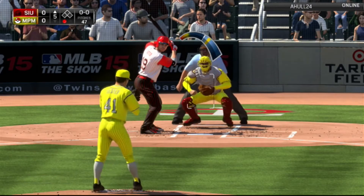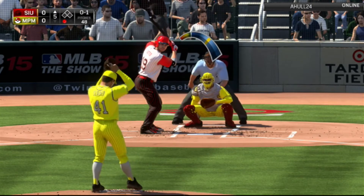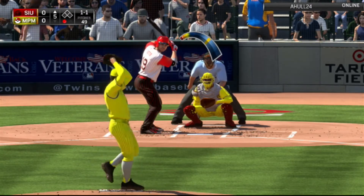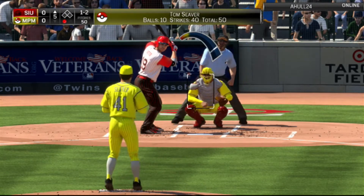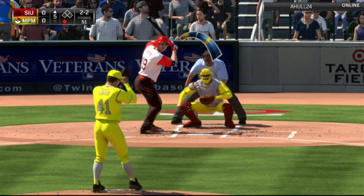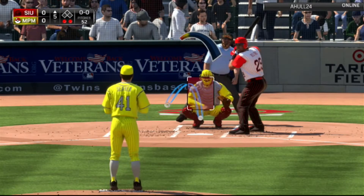Joey Votto can hit — keep this changeup low. And that's not low enough, he pretty much swung right through it. Strike one. Come on baby. Gotta go with this high fastball one more time — strike two! Can we get him one more time on the fastball? Now we can go with the curveball low — let's get him. Gone! Curveball, strike three! That's two outs in a row on that curveball.